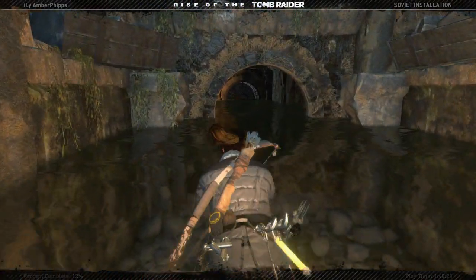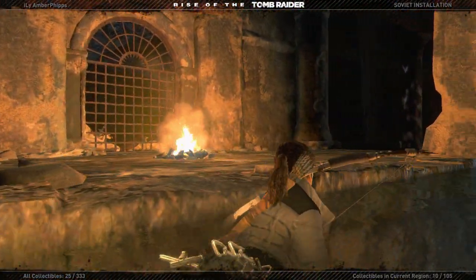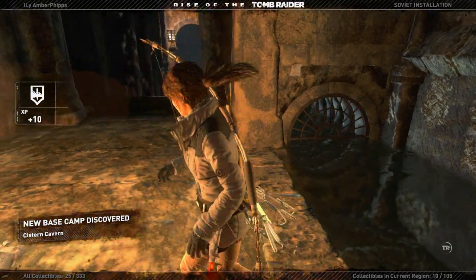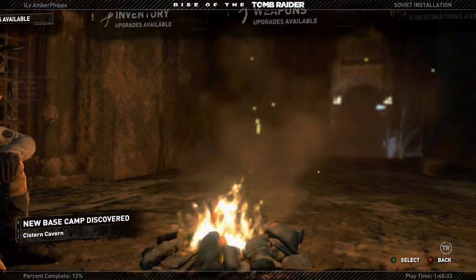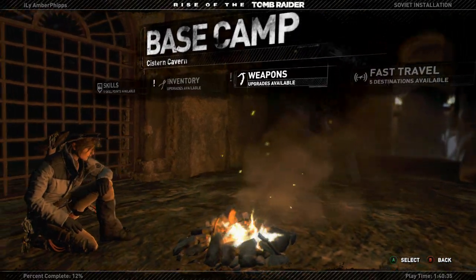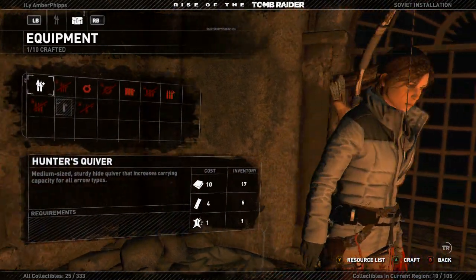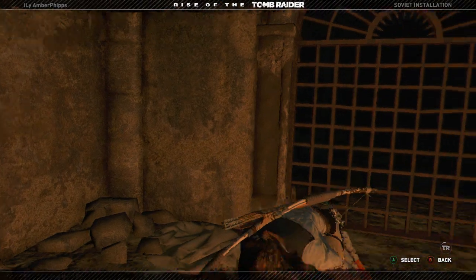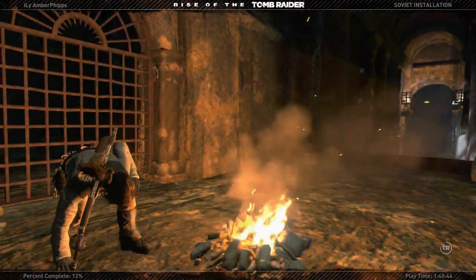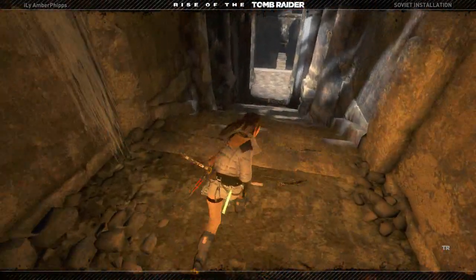Okay, you don't have to move that — I thought maybe you had to throw it. And here's the bonfire. New camp discovered: Cistern Cavern. We have an equipment upgrade. Let me get the hunter's quiver. All right, let's head out. Let's figure out this puzzle. The water's eroding everything — at this rate, there won't be much left in a few decades.